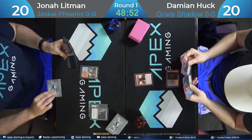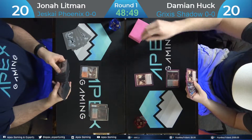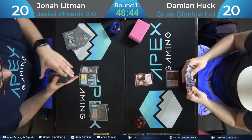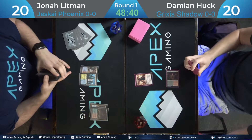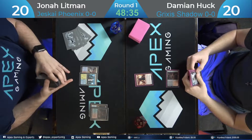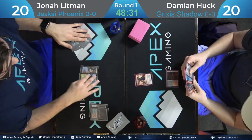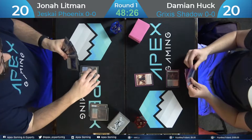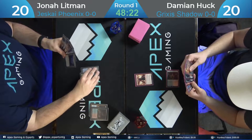Shocking down to 18, Dragon Rage Channeler. Fetching again for Phoenix. Looks like Jonah went first — shocking as well, down to 14. I feel like Jonah's playing Death Shadow as well. Any aggressive three or four-color mana base, you just have to shock. There's really no way around it because those lands need to come in untapped.